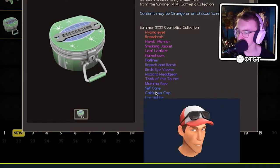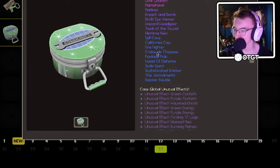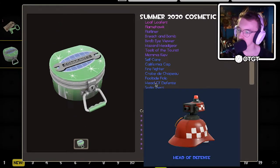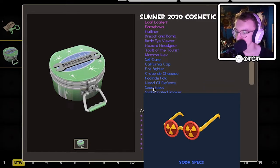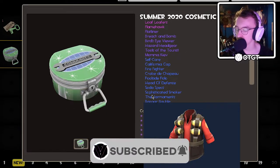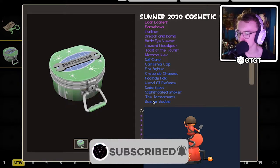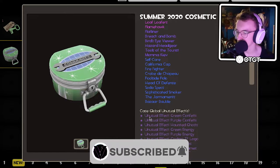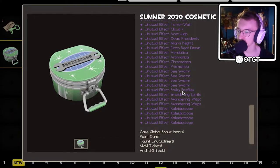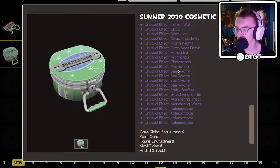Mama Kiev for the Heavy - nice little chicken pet. Self Care for the Medic. California Cap for the Scout. Firefighter - very cool looking hat. Poolside Polo for the Scout again. Head of Defence, which I really like. Soda Specs for the Scout. Sophisticated Smoker. Bored - for the Sniper with some piss bottles on his chest. And the Bizarre Bauble for the Soldier, I'm guessing. And then some nice unusual effects, including some new ones like Kaleidoscope, Wandering Wisps, Frisky Fireflies, Beast Storm.